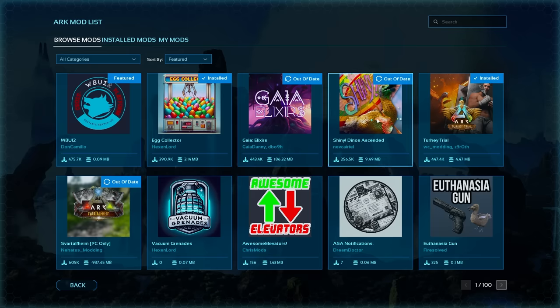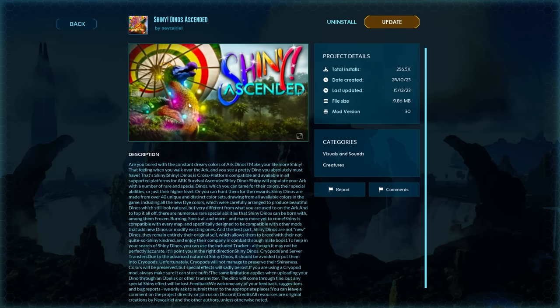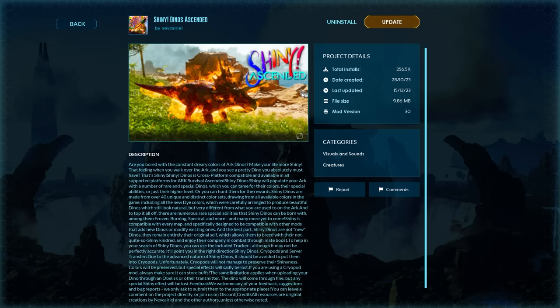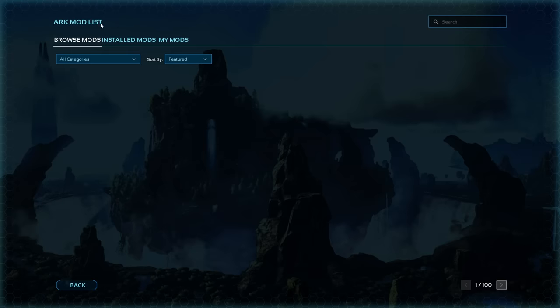The number one mod you have to try is Shiny Dinos Ascended — it's on this page right here. This was my favorite mod in ARK Survival Evolved and it has transferred over into ARK Survival Ascended. It doesn't do anything game-breaking: it gives dinos a tech-level boost of plus 30 levels if you're playing with 150 as your max. They get special abilities — some are iced over — but those abilities cannot be transferred, so it's not broken even for PvP servers. They have particle effects, special colors, some can be burning, but they cannot pass abilities down through generations. They have 40 unique distinct color sets, which is huge. Definitely check out Shiny Ascended.